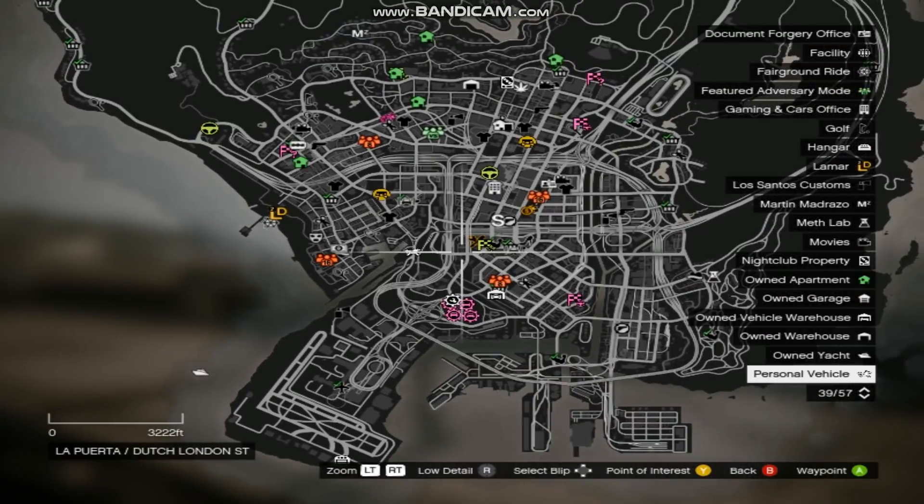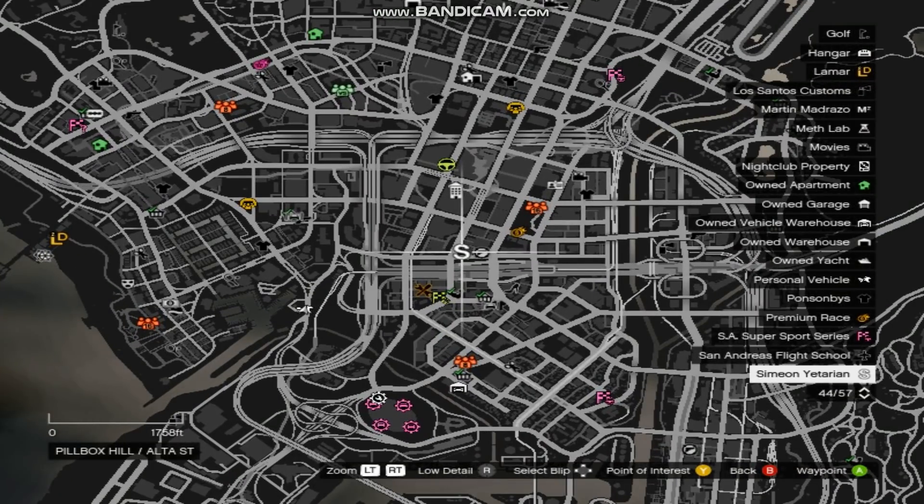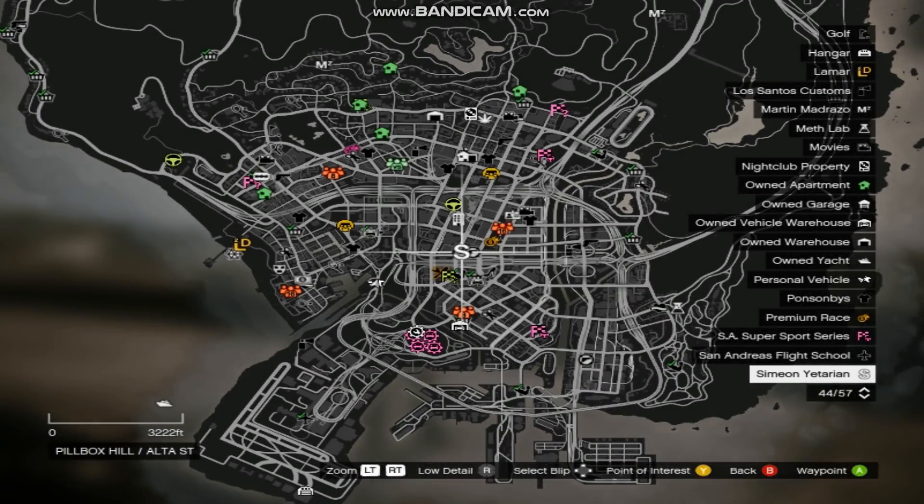The first way to make money in the game right now is through the new Simon's repo jobs. There are 3 of them that are currently available, and they're all 3 holding double money and double RP.